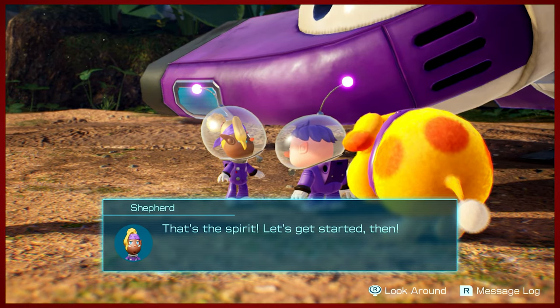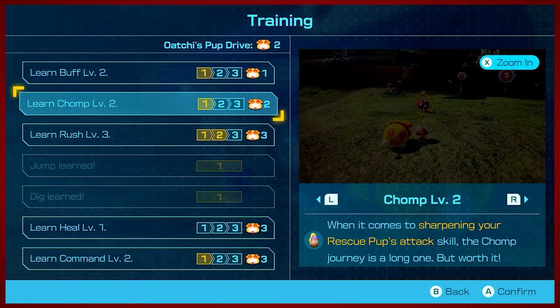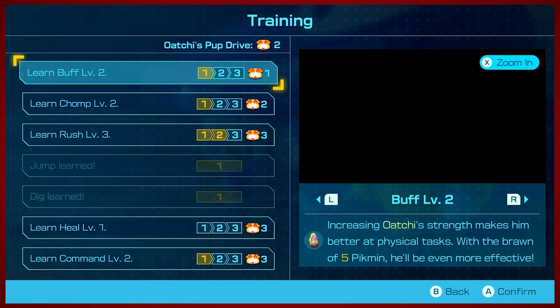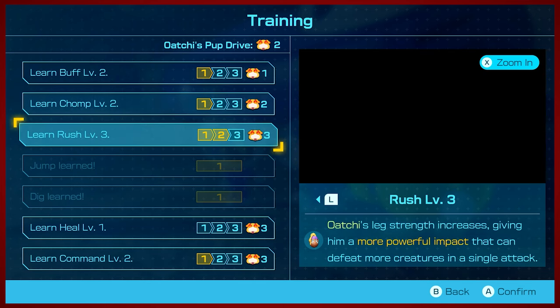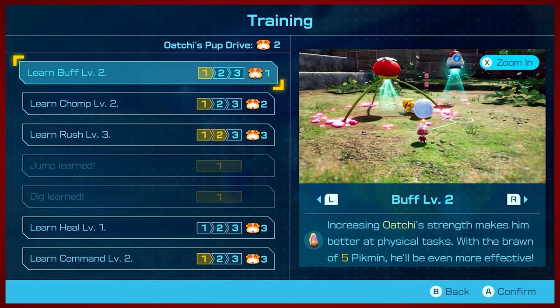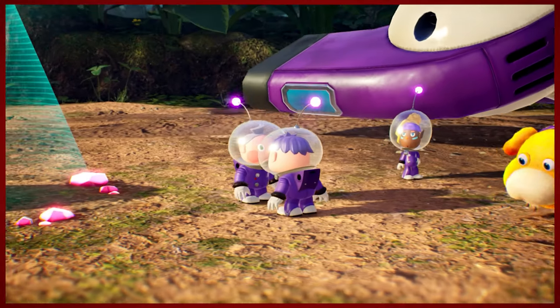Got to master some skills. Ochi can heal itself — this is really convenient — but we don't have enough for that yet. I'm not super worried about using Ochi to attack yet either. We only have two points, so we'll hold off on this one for now. In the first area, it's not so much of an importance.